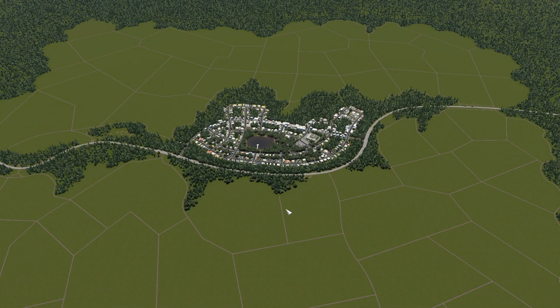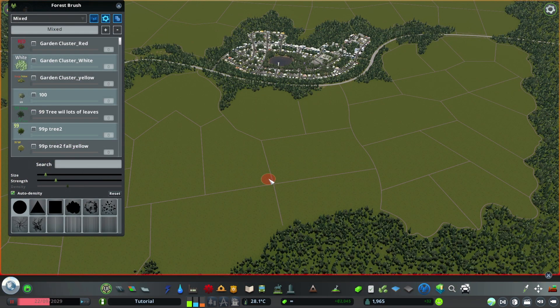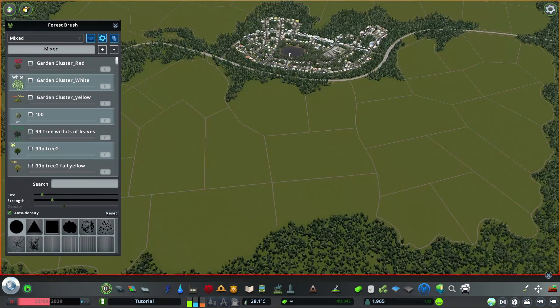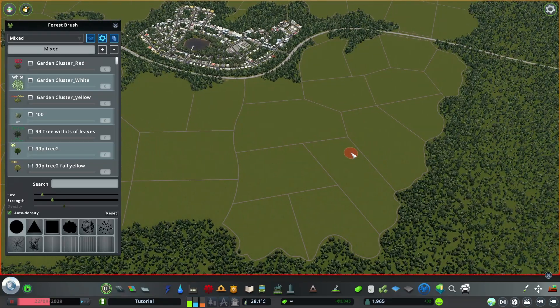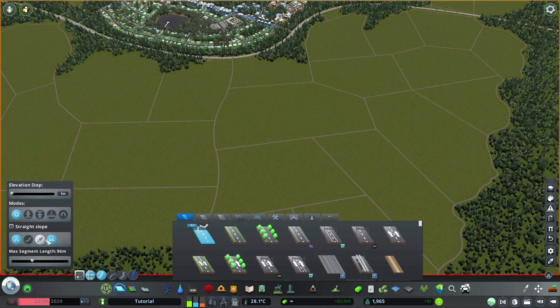All right, and that leaves us with all these nice separated fields — some smaller, some bigger — and it adds this interesting shape already. I would say this already looks 100% better than before. In the next step I'm using the same mix for patches in between, which will make it look a tad more interesting. Make sure in Road Anarchy you've got the collision on and the tree anarchy off.